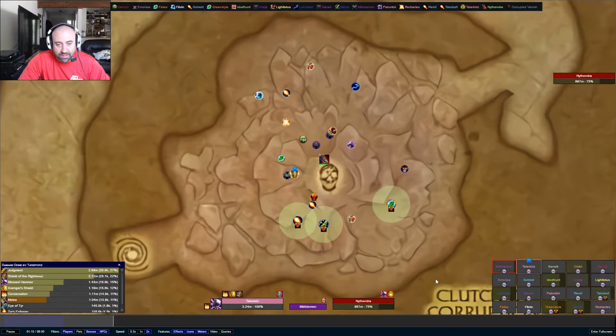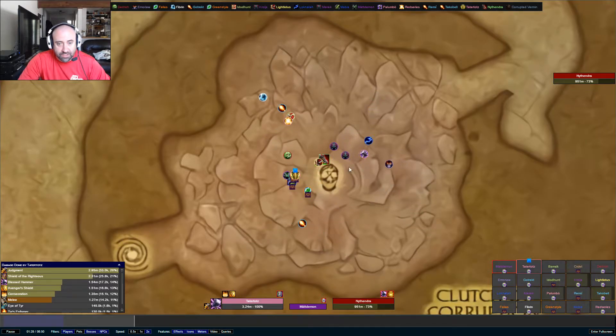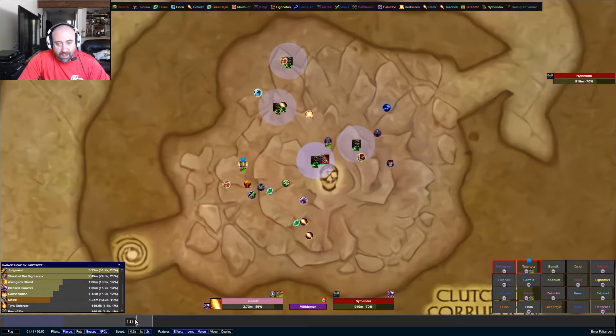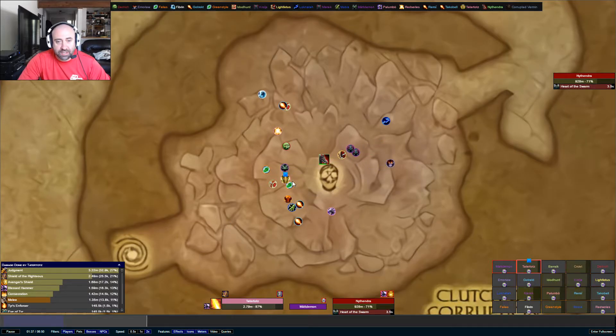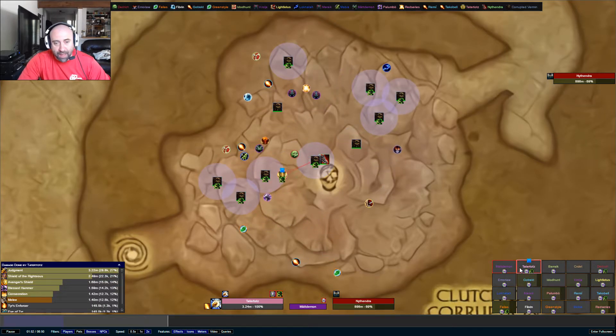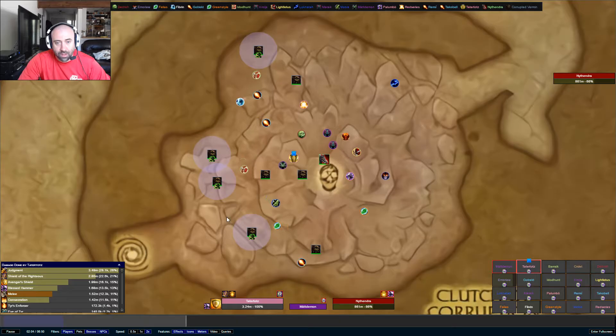One tank is at one stack, the other tank is at three stacks. They continue putting rots into specific spots. The 8-yard spread is a little clumped up — they need to pay attention. Six people flip this time, and the burn happens in the exact same spot on the tanks. At the 3-minute mark you can see how the two tanks are managing it. The paladin tank purposely flips himself while the other tank avoids getting any stacks.